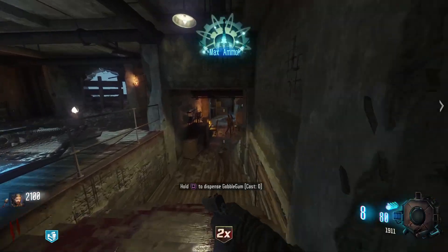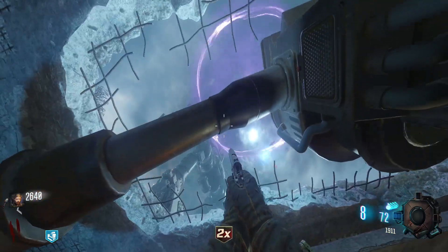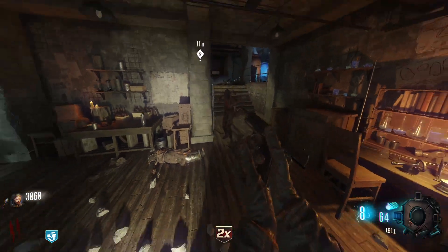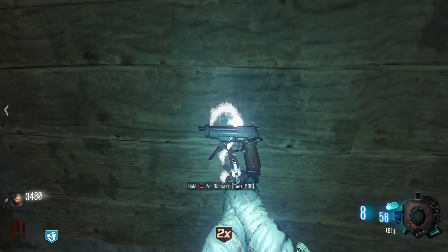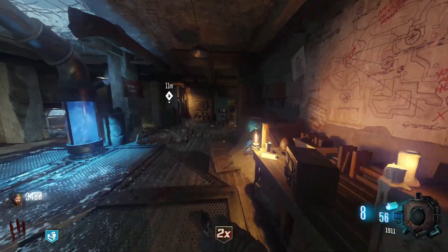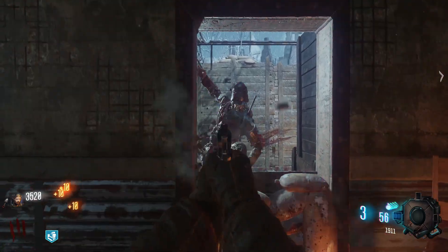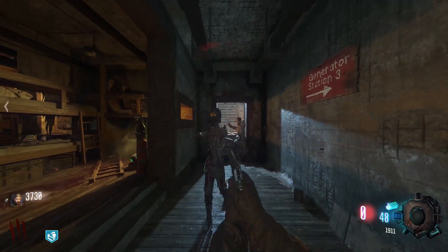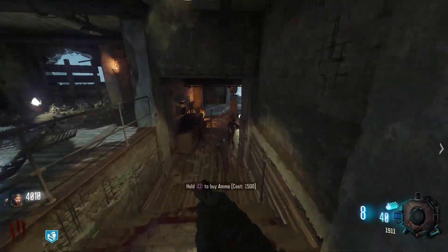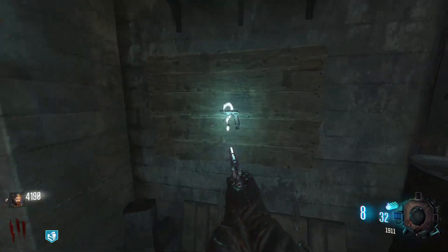Grab that Double Points — actually that was a really bad time to grab it. Oh, robots coming in. Too bad we can't leave to get any of the staffs, because that would have been way better. So all we have is this DMati right here, our M1911, and what's this over here — the DMR. That's not the worst selection ever, at least it's not the Magnum. With no Juggernog, this is going to be hard — I already almost died there.